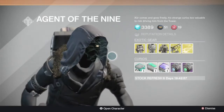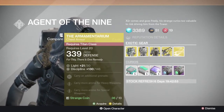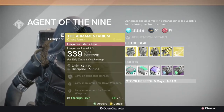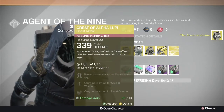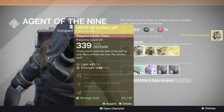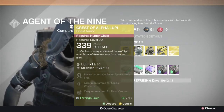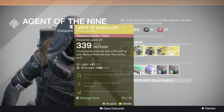This is probably the first place I ever bought something from him. He has the Armamentarium, which is a Titan chestplate, which I believe he's sold before — I'm getting that. He also has the Crest of Alpha Lupi.